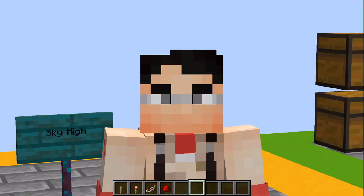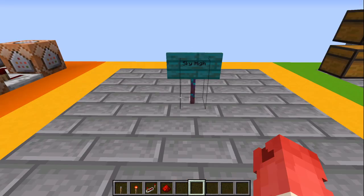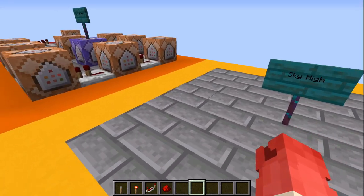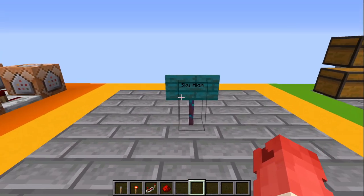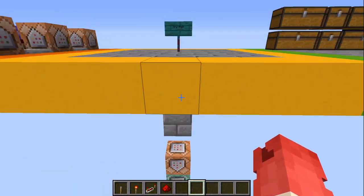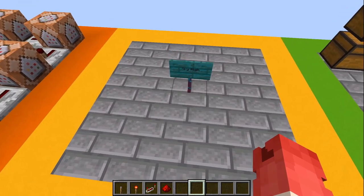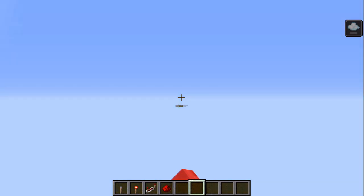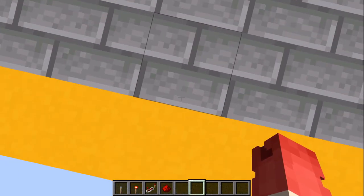Our next command is Sky High. I think a lot of you might be able to infer what this command will do — it will basically send me sky high. This just looks like nothing — there's nothing here except a sign — but that's because there's a little something underneath here. I'm just going to show you what it does — say you're just walking around... and yeah, that's essentially what it is.